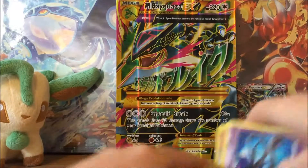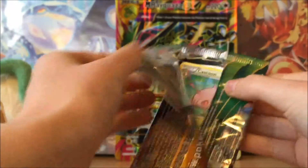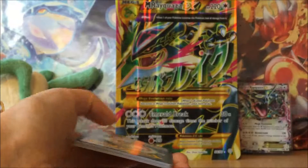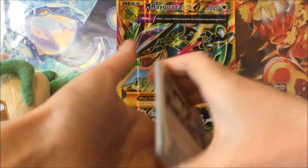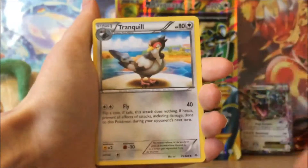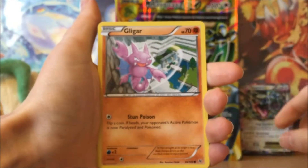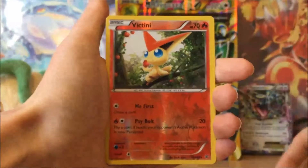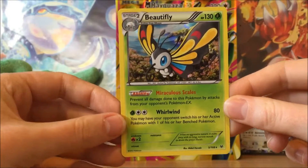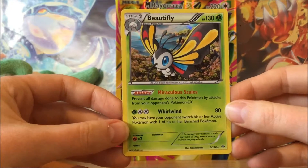On to Roaring Skies, hopefully Rayquaza can give us some luck. I once pulled my Shaymin EX full art from a Roaring Skies pack with Mega Rayquaza artwork, so I've always thought that might be my lucky sign. We get Tropius, Tranquill, Cascoon, Meowth, Binacle, Gligar, Shuppet, a Reverse Holo Victini, and a Holo Beautifly — very frustrating as I think I've got about five or six of those Holo Beautifly already.